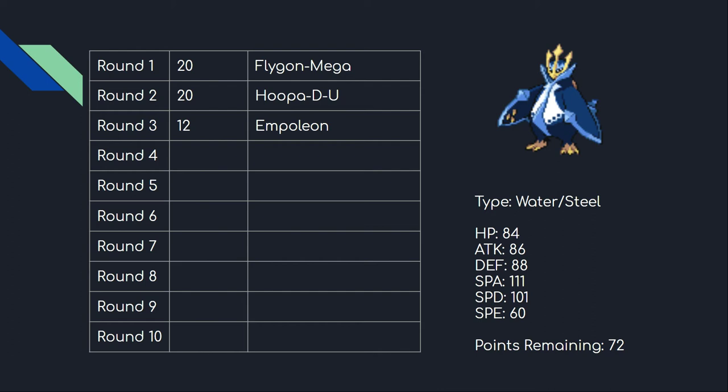Having a reliable way to remove hazards in Empoleon is going to save me a lot. It's a mon that can come to a lot of games with its fantastic Water/Steel typing — it can take hits, dish them out, or just set hazards. That's kind of all Empoleon does, but it does it really well.